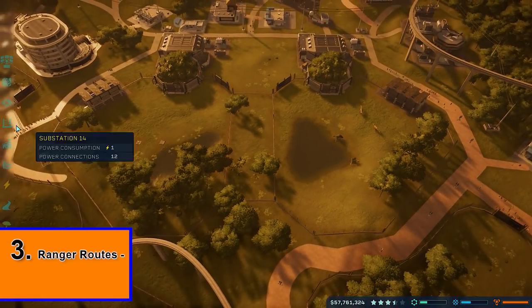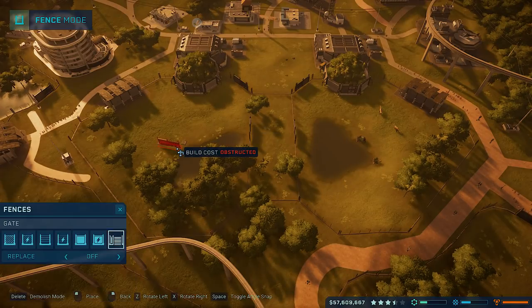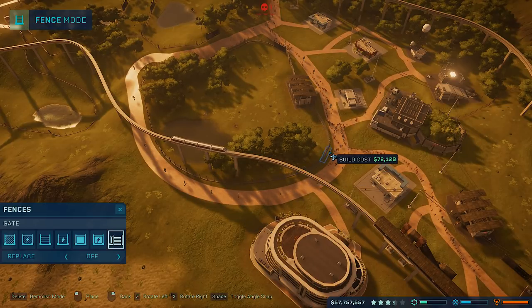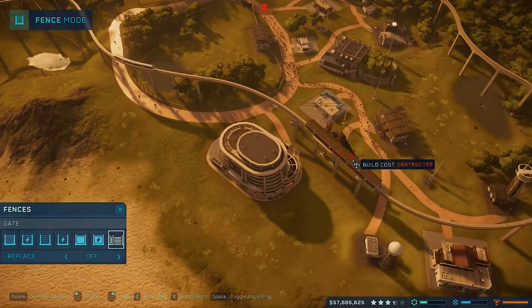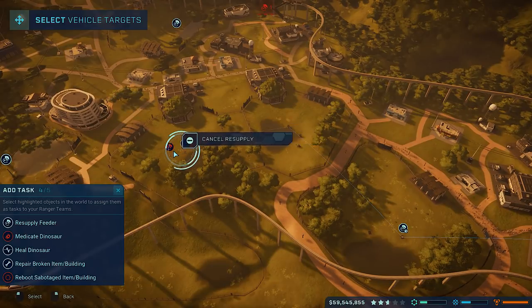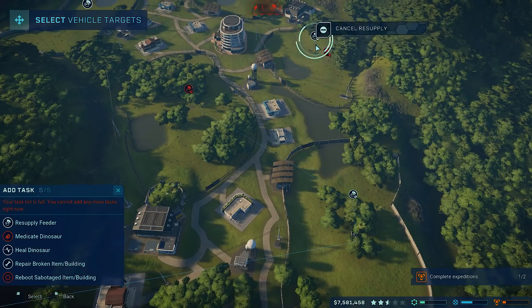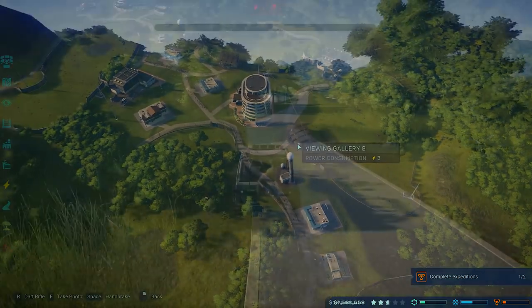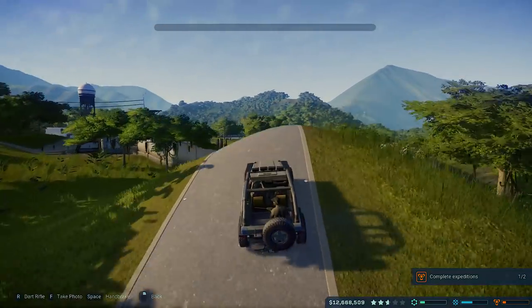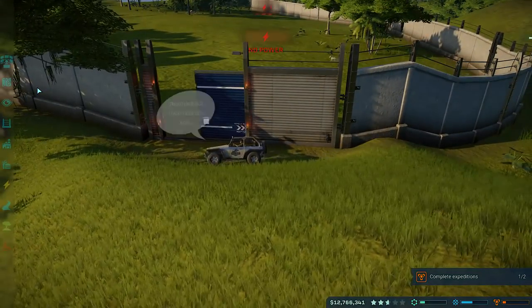One other thing I try and do is provide a path for my rangers by connecting multiple gates to the same pen. Instead of just having one gate that your rangers go in and out of, it is more time efficient to have two separate gates, one on either side of your pens. This will allow your ranger AI to path more smoothly through the centre of your park, meaning your rangers can replenish a bunch of feeders in a row and complete their tasks much more quickly. Build more gates, free up your ranger routes and accomplish tasks much faster.